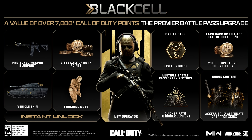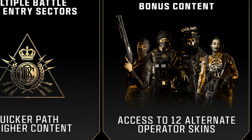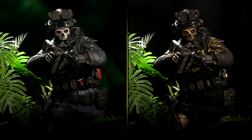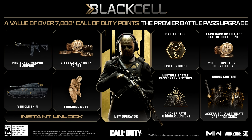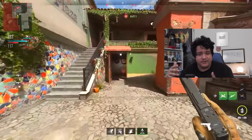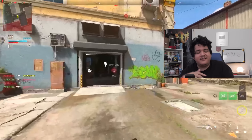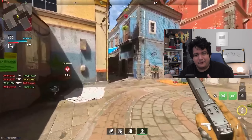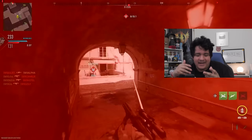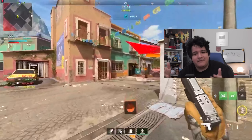You also get 12 alternate operator skins, which basically gives you gold versions of the operator skins within the Battle Pass. In my opinion, I see it as something I'm going to get anyway since I always got the Battle Pass premium upgrade. Now it's nice to see that this Black Cell upgrade gives you a lot more stuff for just $10 more. But if you don't want to buy it, you don't have to — you can just get the regular Battle Pass for 1,000 COD points and get everything. This is just extra stuff for people who want to spend the extra money.